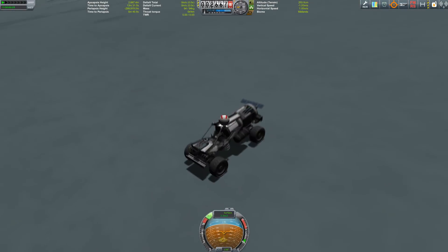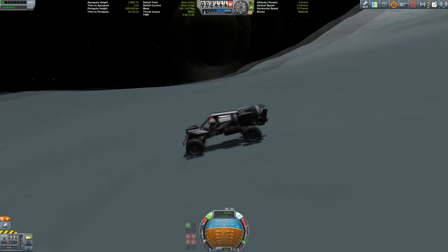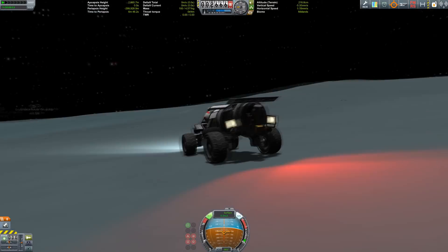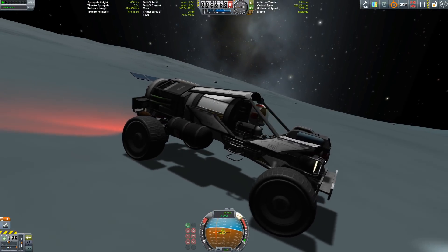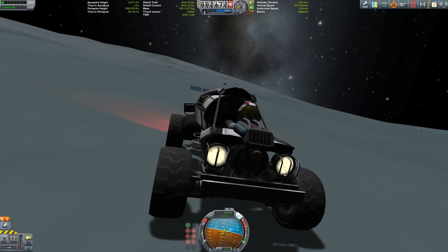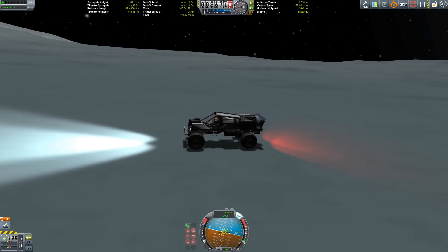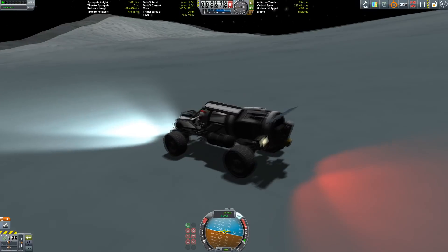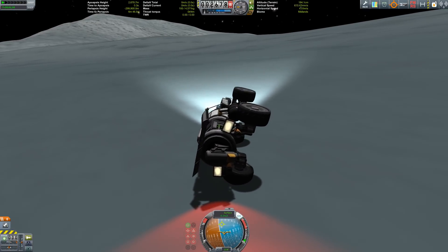Val is getting to the rover, which is called the Endurance because it also has resource collecting capabilities. It has a full science array and can go pretty much anywhere on a planet as long as there are resources. This thing can actually explore an entire planet if you want to.